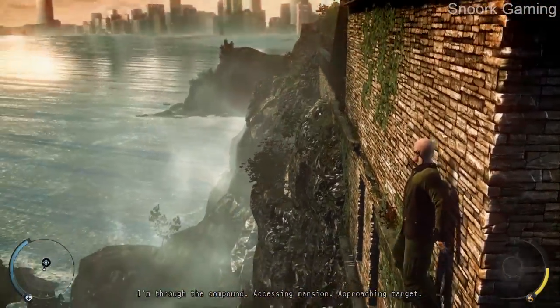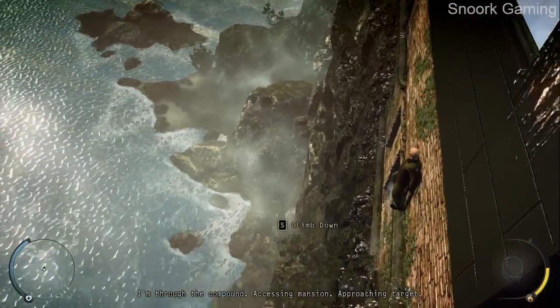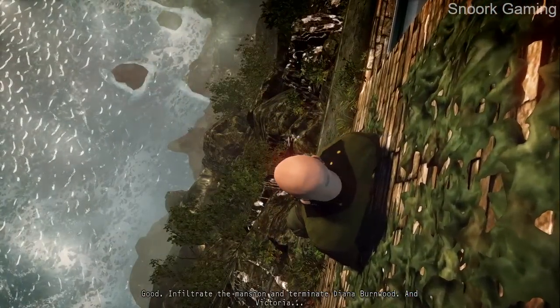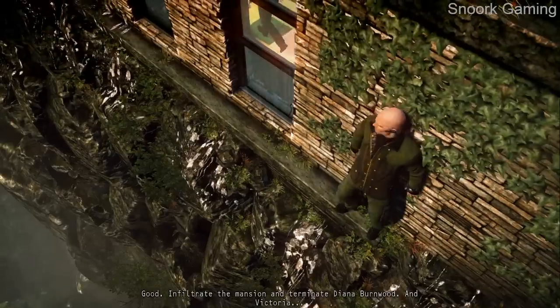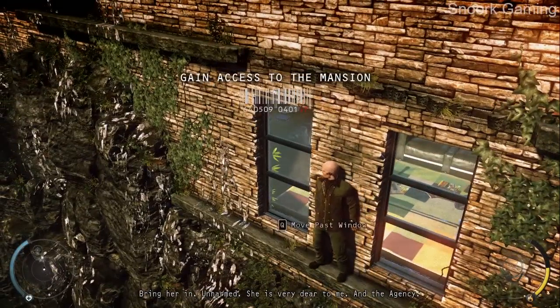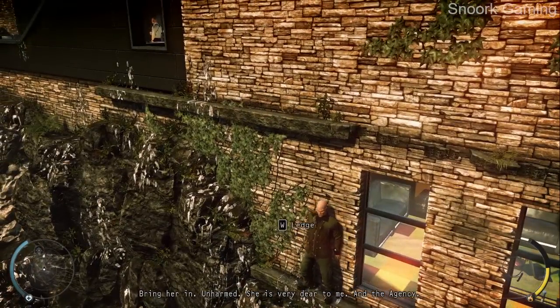I'm through the compound. Accessing mansion and approaching target. Infiltrate the mansion and terminate Diana Burnwood. Victoria — bring her in unharmed. She is very dear to me and the agency.